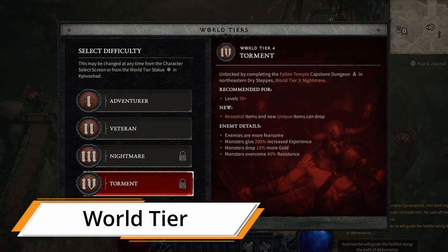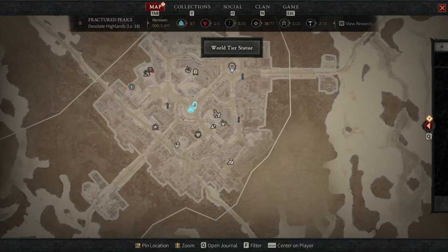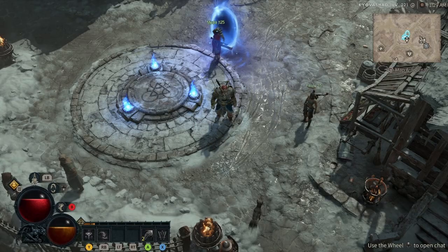No matter what difficulty you choose at the start of the game, don't worry — you can go to the Statue of Inarius to change it anytime. Just remember it will remove any teleport you have, so be sure to complete your dungeon before you do that.